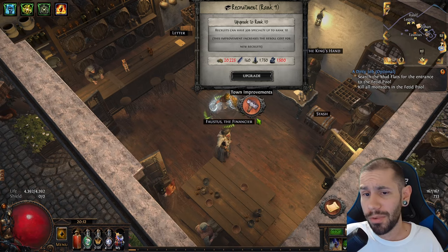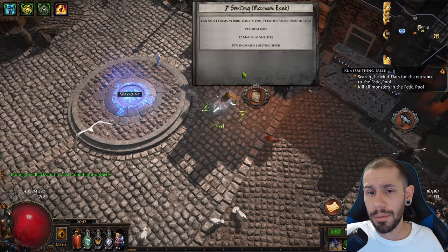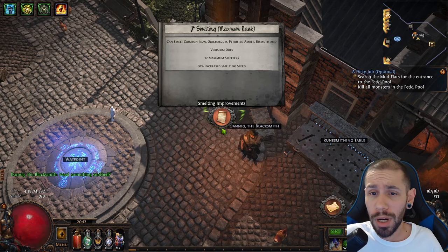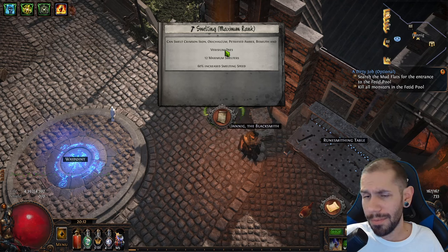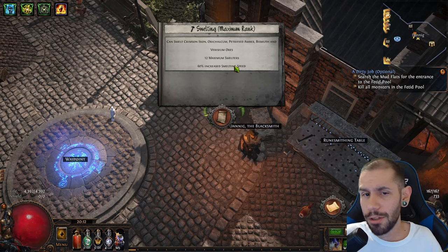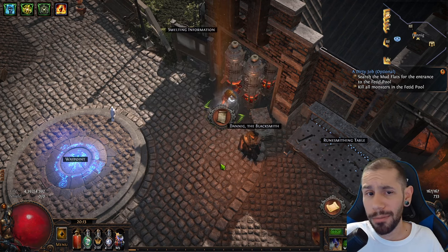Up next we have the smeltery. You'd want to do kind of the same thing — get this to about level 8 and then stop. Around level 8 is when it gives you varicium. The upgrades after that get pretty expensive and mainly just give you extra smelters and increased smelting speed, so it's not a requirement at all.